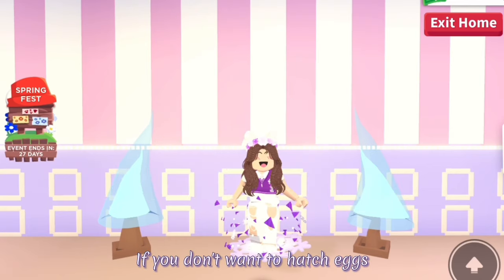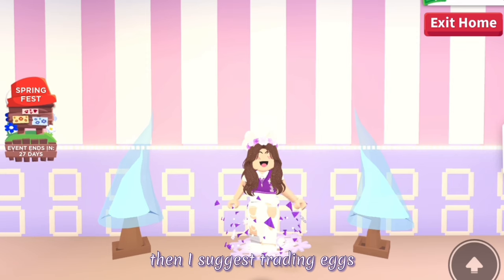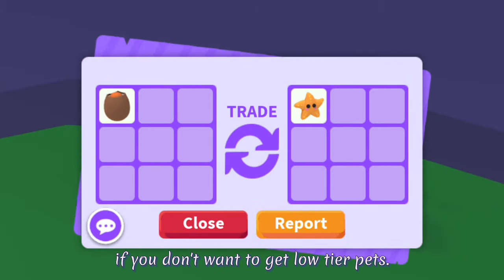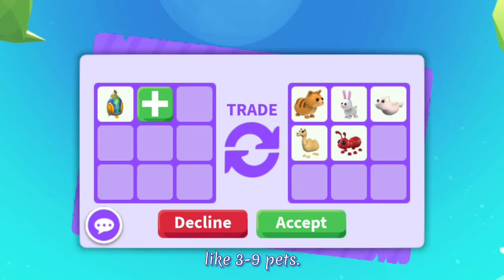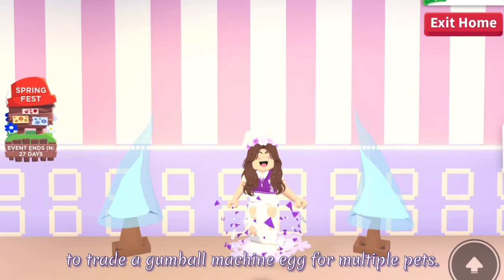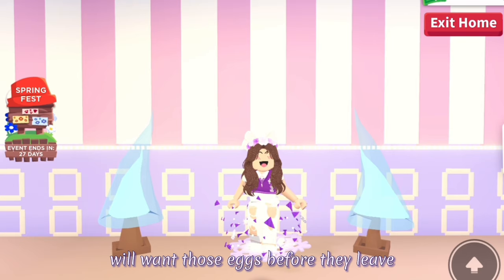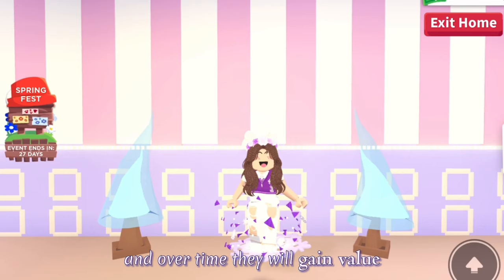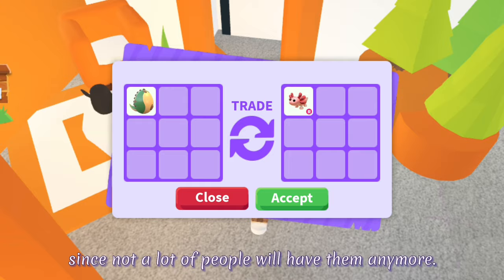Tip 2: If you don't want to hatch eggs because you already have a lot of the low-tier pets, then I suggest trading eggs. You can trade even a cracked egg for an ultra rare pet, which is a pretty good deal if you don't want to get low-tier pets. You could also trade an egg for multiple pets like 3 to 9 pets. It's easier to trade a gumball machine egg for multiple pets. It's also good to trade gumball machine eggs when they are about to go out of game because people will want those eggs before they leave and will give good offers.